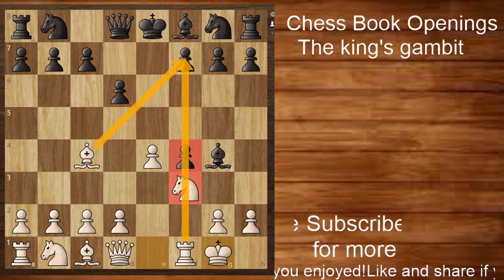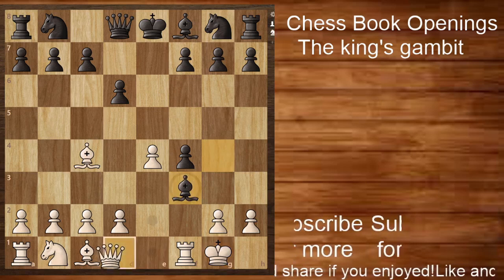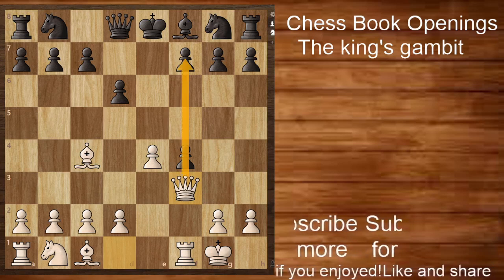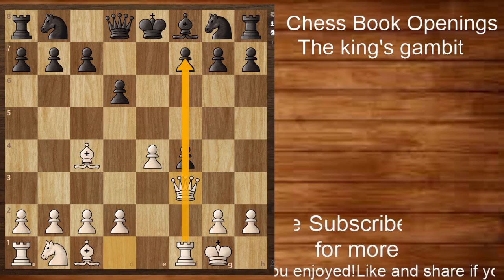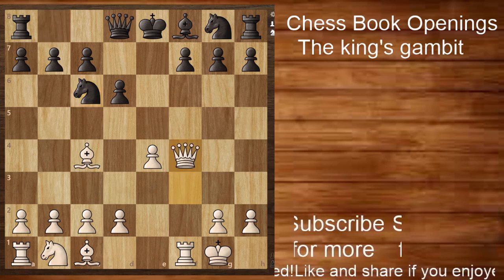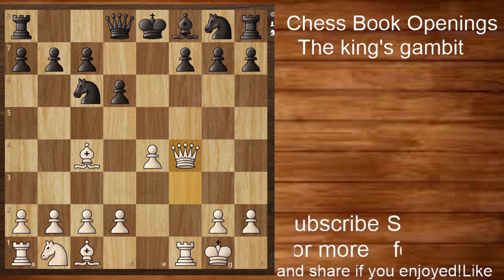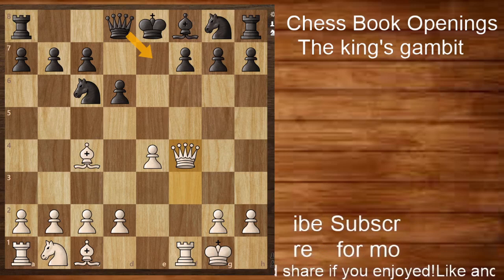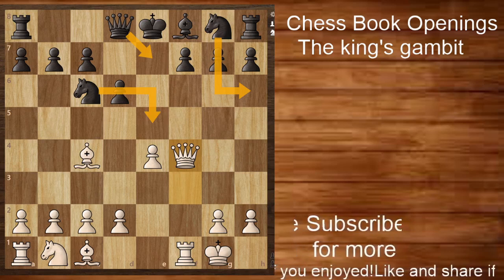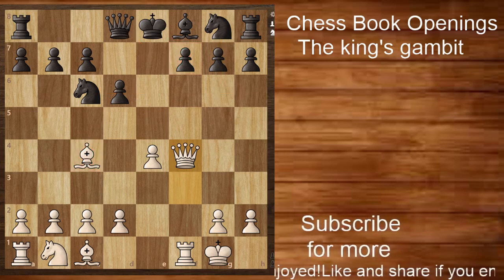When the knight moves and the pawn is taken by the bishop, black can take and white takes back with the queen. This further intensifies the pressure on the f7 square as the queen-rook battery is very strong along the f-file. Black can try to develop his pieces, but white will claim the pawn and it becomes very hard for black to stop the f7 square from being attacked. Black may try queen to e7, knight to h6, or knight to e5.